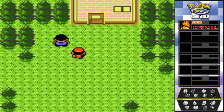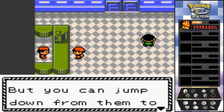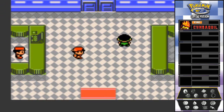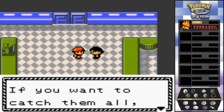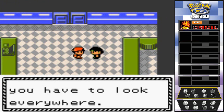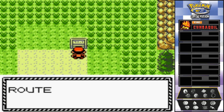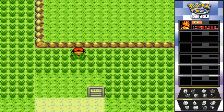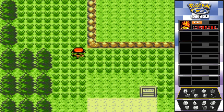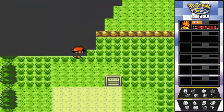You can jump down from ledges to create a shortcut but you can't climb back up. This guy says different kinds of Pokémon appear past here, so if you want to catch them all you have to look everywhere. Here we are in Route 46 — mountain road ahead. You can't climb these ledges but there's a lot of grass here where you can capture different kinds of Pokémon, including Geodude.